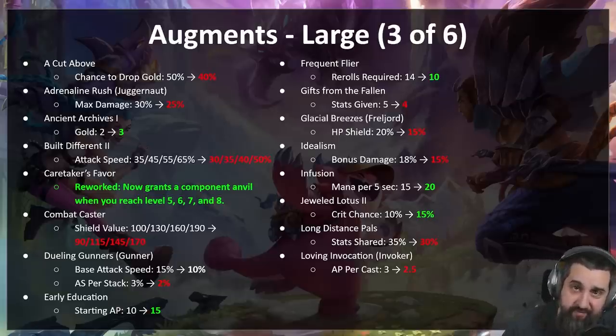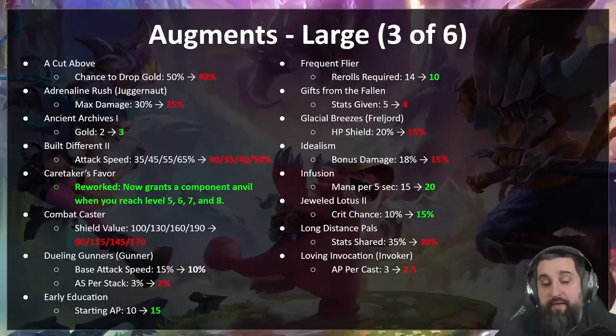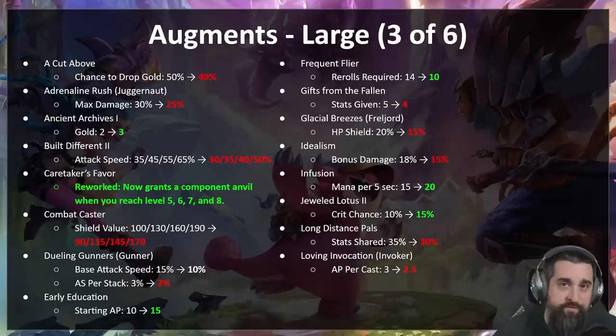Gifts from the Fallen — too many stats, lowering by 20 percent. Glacial Breezes — really good on Freljord, less shielding. Idealism — really good for Hand of Justice users; 18 percent damage is good, lowering to 15 percent. Infusion — buffed from 15 mana per five seconds to 20 mana per five seconds; if you're running a caster build have fun. Jeweled Lotus two — a little bit of an over-nerf from last set; now 15 percent crit for the team in addition to the ability to crit again. Should make Veigar a lot more popular. Long Distance Pals — too many stats being shared, nerfed. Loving Invocation — too much AP, trying down to 2.5; invokers were too dependent on this augment.